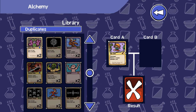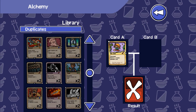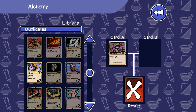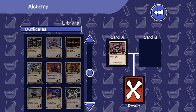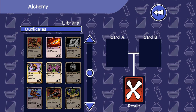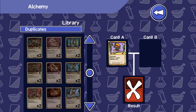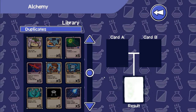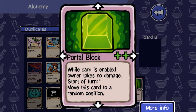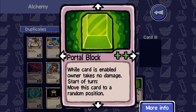Let's just see — I can do Jenny Frog, I can do — whoa — princess of, or Goddess of Explosion with 'It'll Do'. That's surprising. Jenny Frog and the portal wand — the Jenny Frog I can probably combine with a pathetic frog, but I don't have that so never mind. Actually, I have one more in my deck — I have three 'It'll Do' apparently, so we can do one with Jenny Frog and one with the portal wand. Portal Block — while card is enabled, owner takes no damage. Start of turn: move this card to a random position. Wow, that's very good.